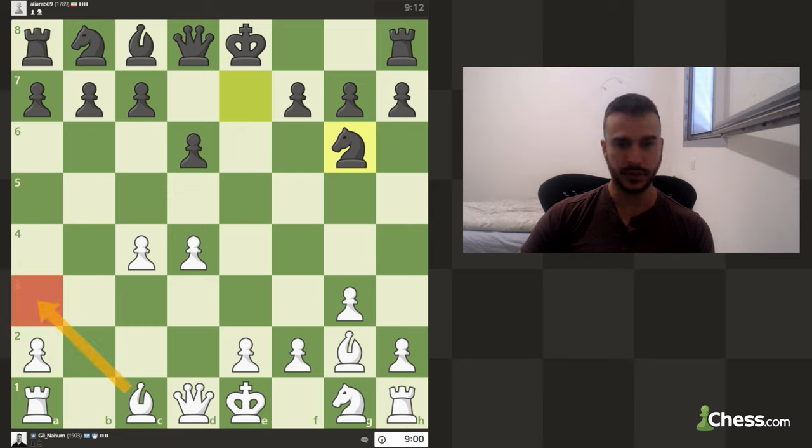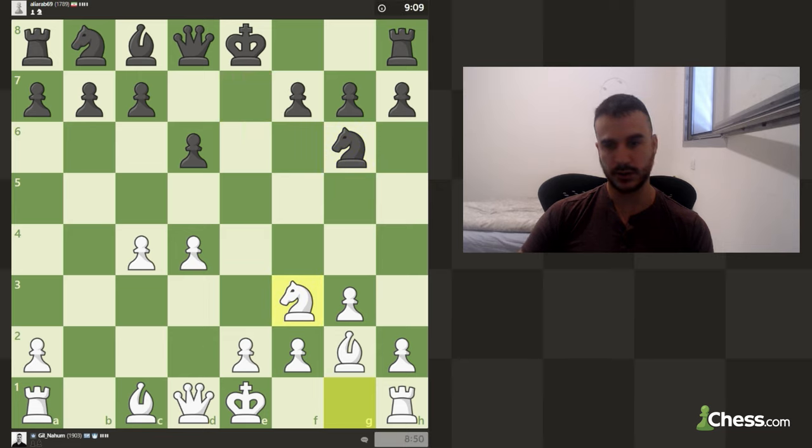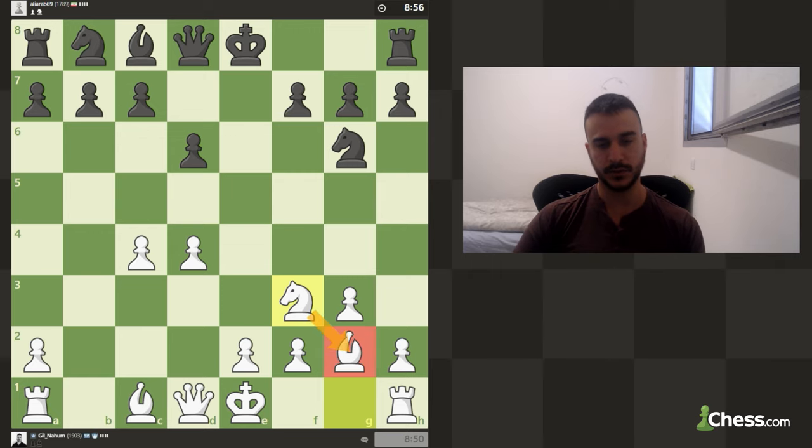We can develop the bishop to a3 but I'm afraid it might be a bit passive. We can develop the queen, maybe create a small loop for the knight. I think before committing anything, let's just move the knight to f3 — this gives black a tempo to develop his bishop, because the knight is blocking the bishop.